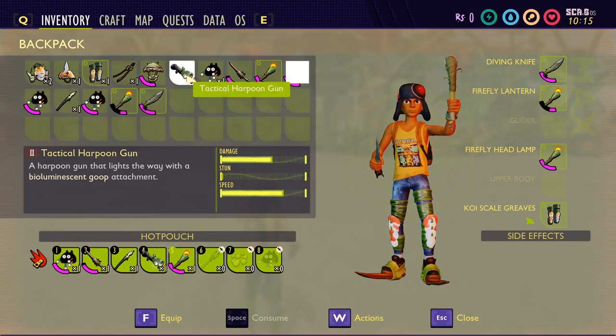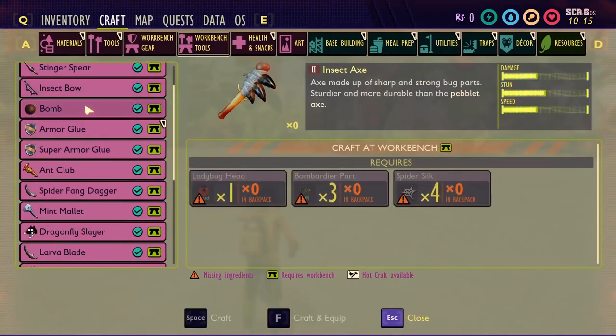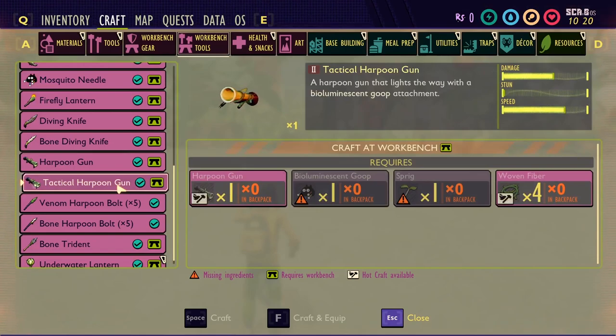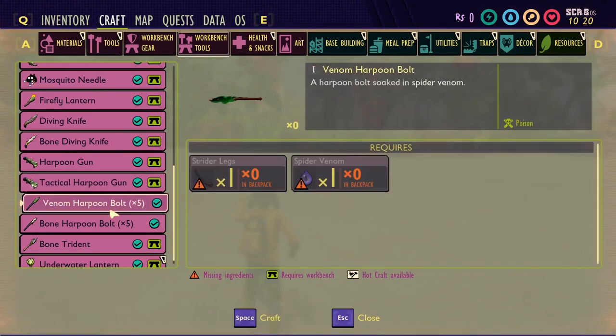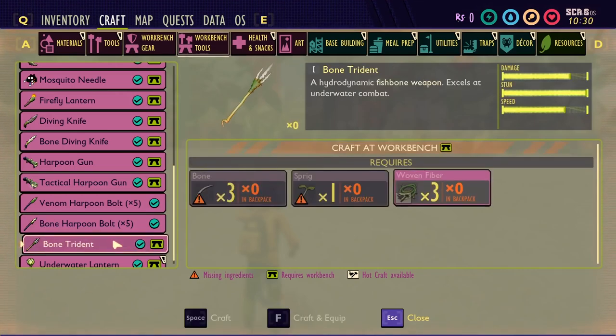Higher level enemies and whatnot. We have a trident here that we can get. There's the tactical harpoon gun as well and that can be crafted. We have the harpoon gun and the tactical harpoon gun — there is a difference between these two. One has a bioluminescence goop attachment that can fire like a flare, and there are different types of harpoons that can be made, specific to the harpoon. And the bone trident — this is extremely powerful underwater, excels in underwater combat. High damage, stun, and speed.